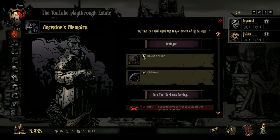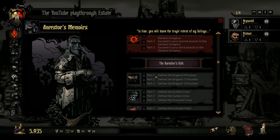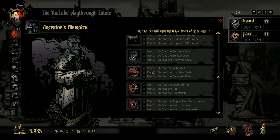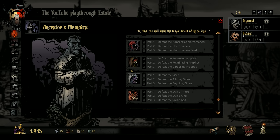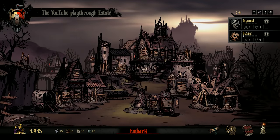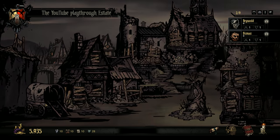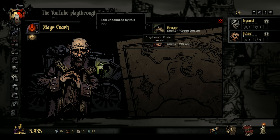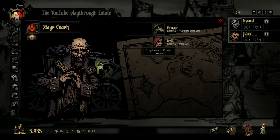What is the Ancestor's Memoirs? It's so we can play the story back again — these are things we unlock that give us the narratives we can replay. The next step for us is going to be picking up a Plague Doctor and a Vestal, and that will allow us to have a full party.